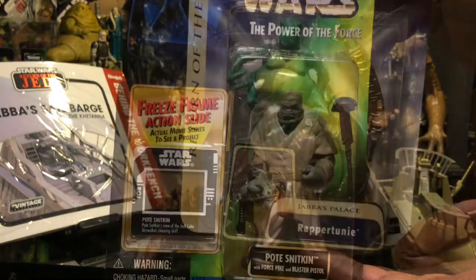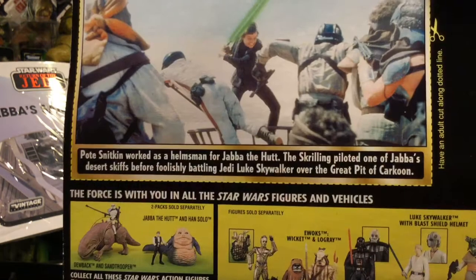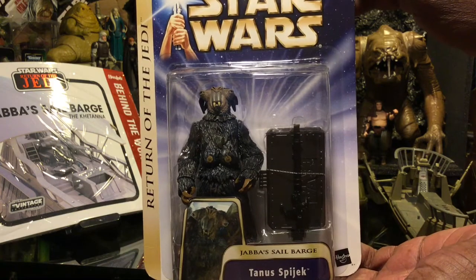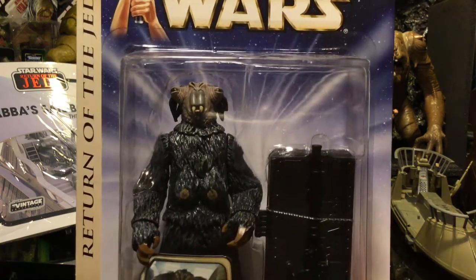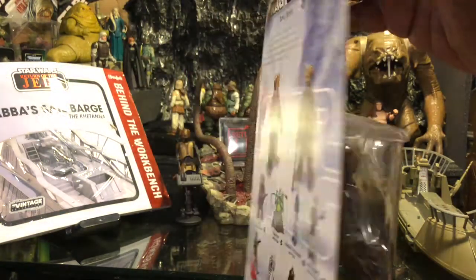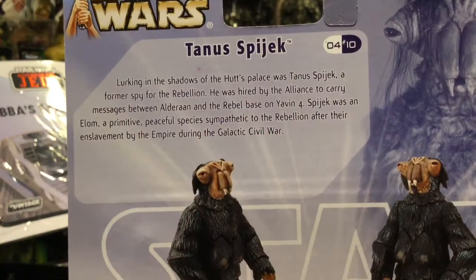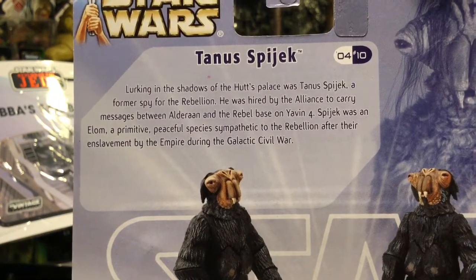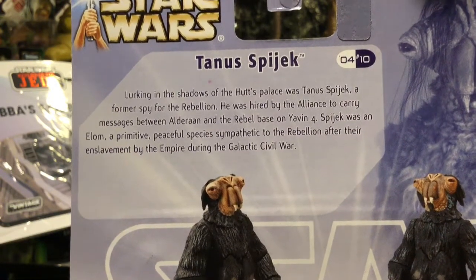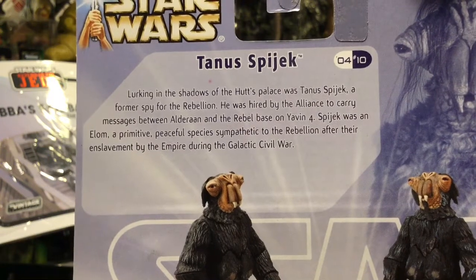Our next figure is going to be Sitnik. And here we have Tessek Spijik — forgive my pronunciation. He's a really cool, walrus-type figure that comes with a stand and weapon, and he is part of the Return of the Jedi line. It turns out Tessek was a former rebel spy — you can see him in the background in Jabba's Palace. He carried out missions for the Rebellion and was present on Yavin 4.